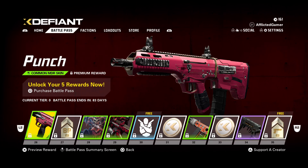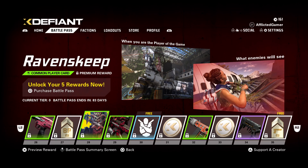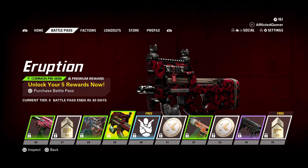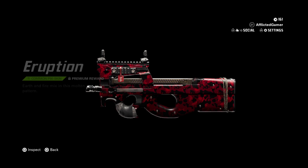Punch skin for the Urban MDR. You know what, I really wish I could have made it to the end of pre-season one, because that MDR skin is my favorite by far. Raven's Keep — a little player card there. Another skin for the P90, and this one's actually pretty nice — it's very clean looking.